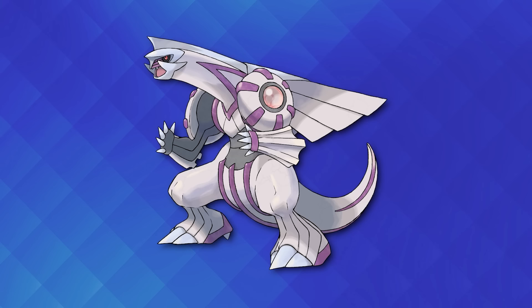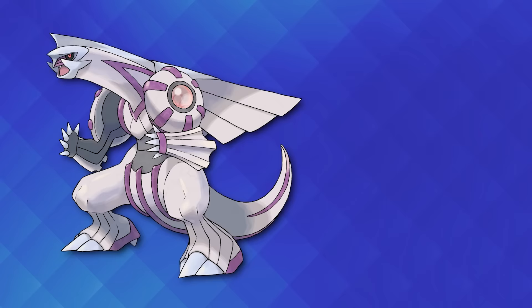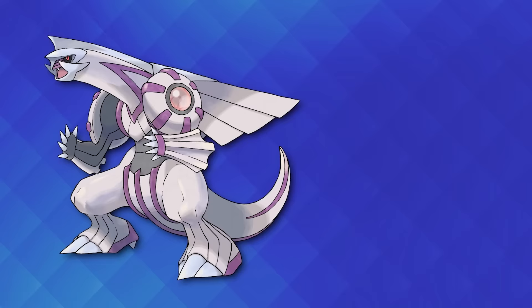Let's talk about Palkia — this space banana — a Water and Dragon type with great stats and a good movepool. Palkia has excelled the most as a Trick Room setter that's also able to do good damage. With its great defensive typing, Palkia resists many relevant attacks, being especially good at taking Water moves — a very relevant feature in a format with Kyogre.